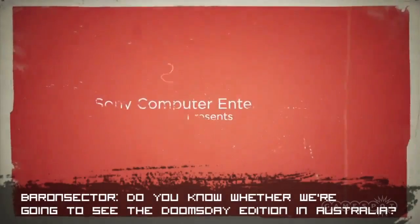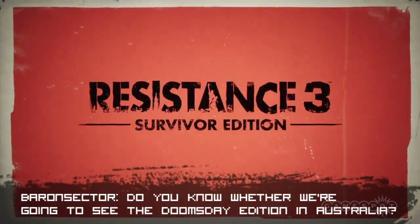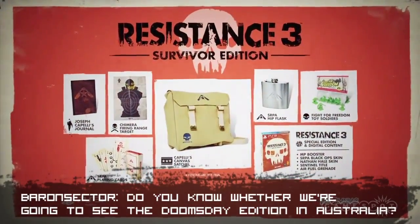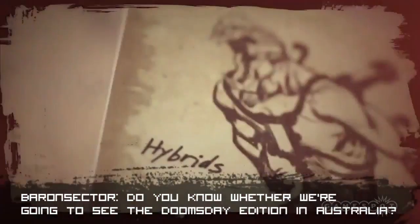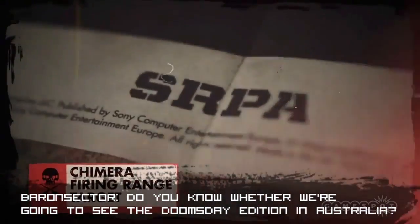Baron Sector kicks things off and asks, do you know whether we're going to see the Doomsday Edition in Australia? Unfortunately it looks like it won't be making the journey down under. If you haven't been keeping score, the Doomsday Edition includes a copy of the game, a PlayStation Move Sharpshooter Gun Shell, Move Motion Controller, Move Navigation Controller, PlayStation Eye Camera, and a bunch of other goodies.